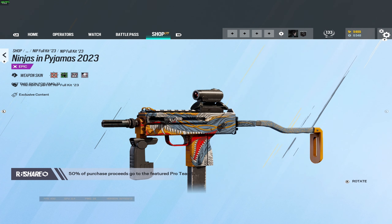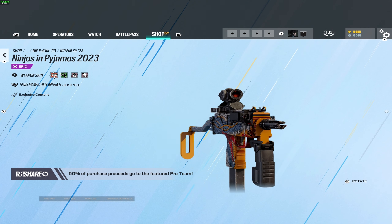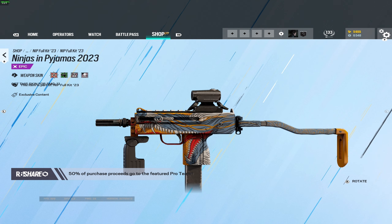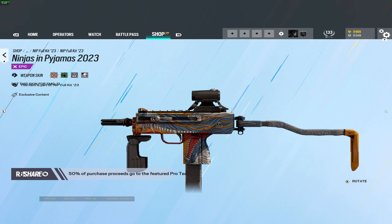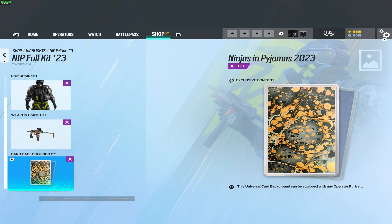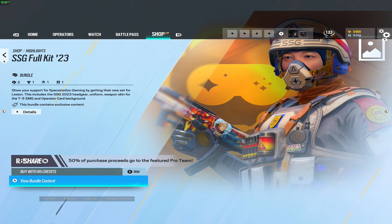And then we have the weapon skin — this is like a complete 360 from what they've done, because this is just a completely different color scheme in general. This is a nice skin, I like this skin a lot, so I might be picking this one up just for the weapon skin. And then finally the card background — that one kind of sucks. No offense to Ubisoft and no offense to Ninjas in Pyjamas, but this one's just not that good, that one is just a huge no-no.